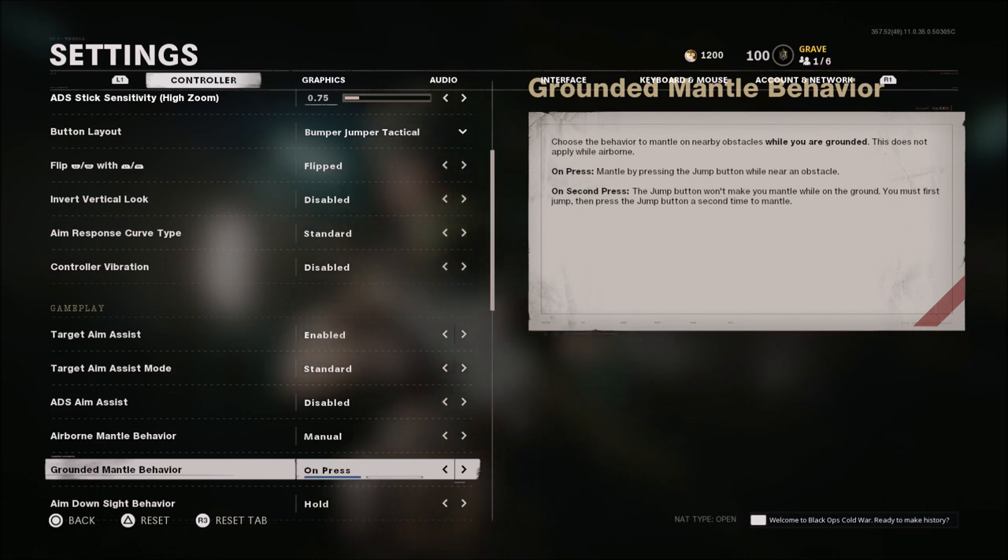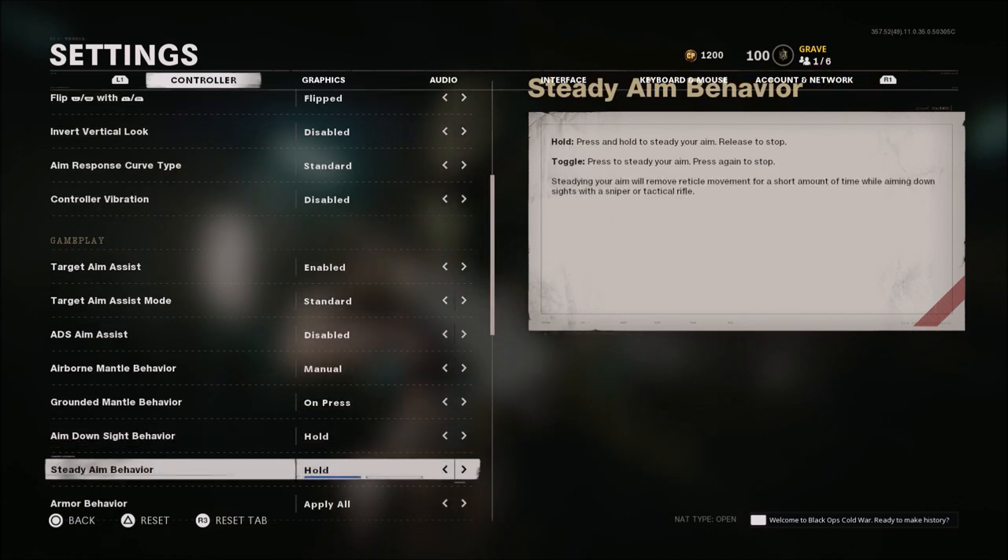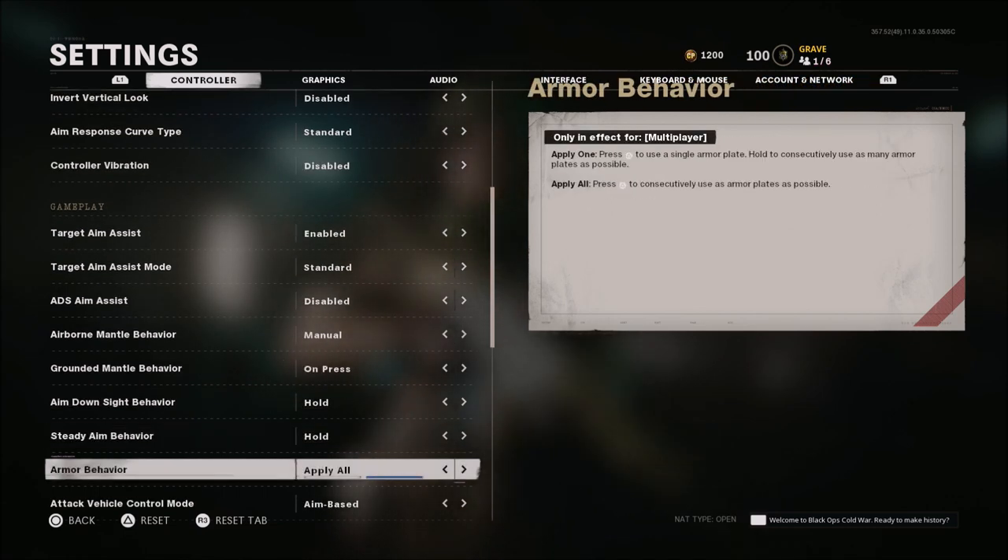Ground mantle behavior is on press. Aim down sight behavior is hold. Steady aim behavior is hold. Armor behavior I have set to apply all — that way if you run armor plates in something like Warzone, even if you run body armor in game, it will apply everything that you have. You can cancel out of that, but if you do it one by one it gets to be a pain, so I just like to have apply all on.